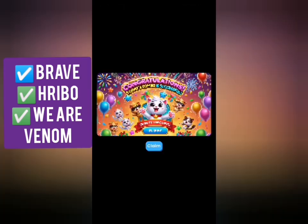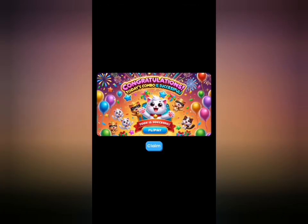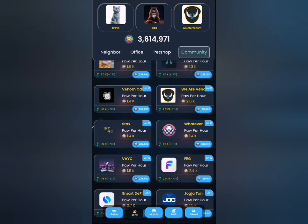With all three cards selected, I'll have my rewards. You can see I have the Claim button, so I'll click on Claim and I will have my rewards added. My 5 million reward was added already.